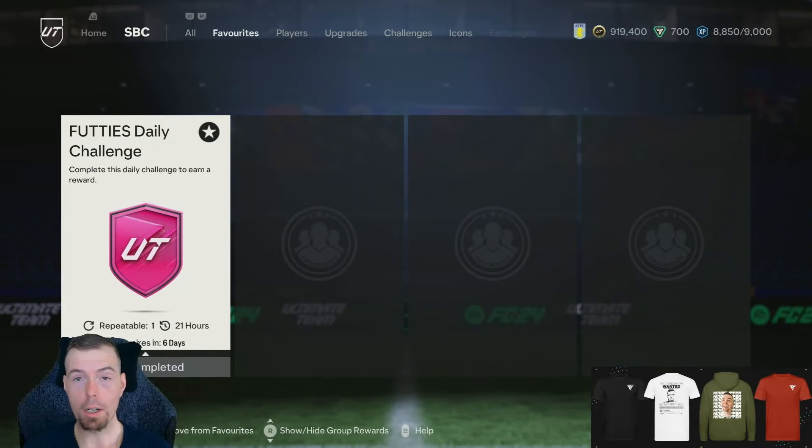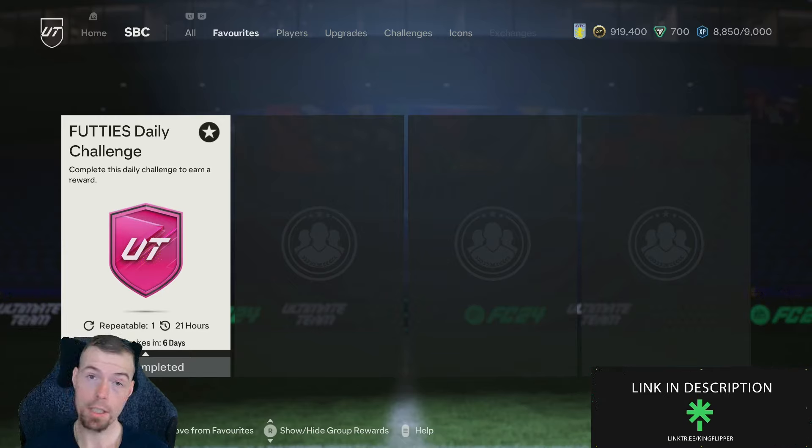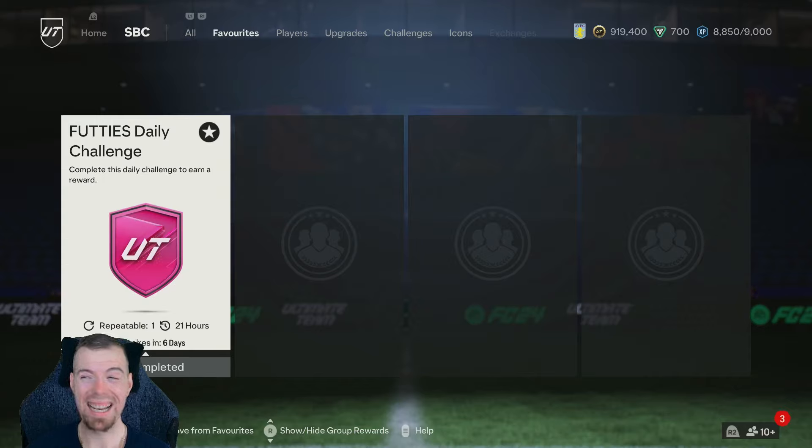Yo guys, welcome to another daily challenge SBC video. Today we have the Footies daily challenge, which EA have been dropping each week so you can do it once a week. It is Footies, which is a dub, and the main reward is a rare mega pack. A 55k pack is an absolute dub - shame it's not tradable, but it's a dub considering what the requirements are for this SBC.